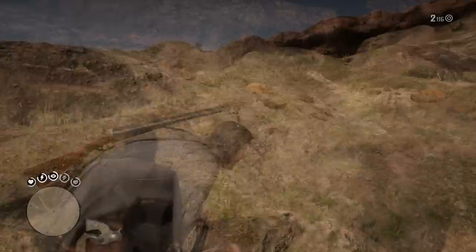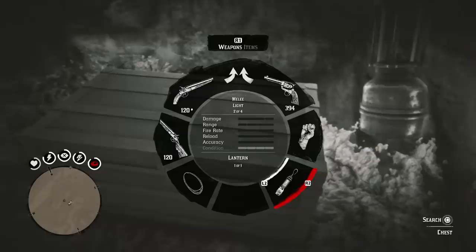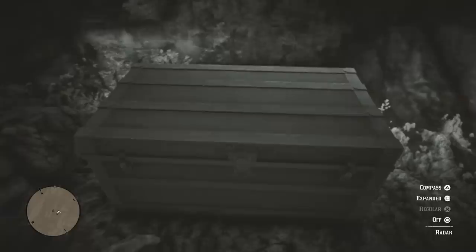I kept running into pockets in the cliff but wasn't finding anything. I eventually found one with a box on the inside — that is definitely our location. There's nothing else inside of this cave other than a chest, so let's go ahead and open the chest right now.